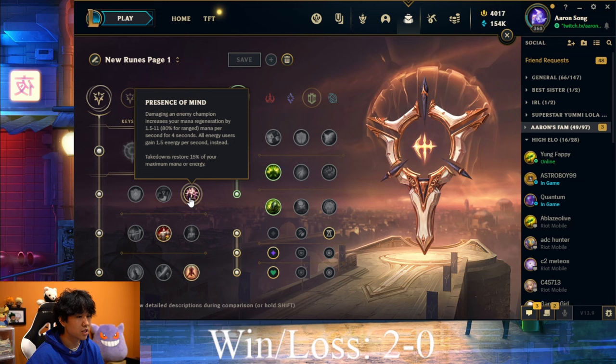For the second part of the Precision tree, you want to be taking Presence of Mind. Cassiopeia can dish out a lot of damage, but she spends a lot of mana doing so, and running out of mana during mid to late game teamfights is really detrimental for your team. So taking Presence of Mind is a very good option to not have to worry about that.